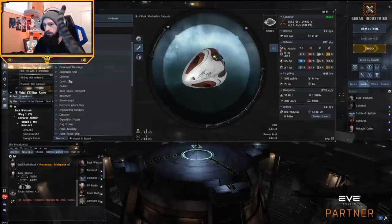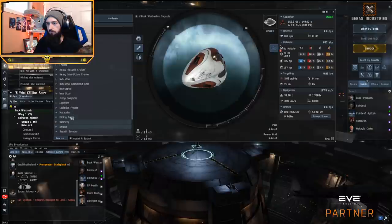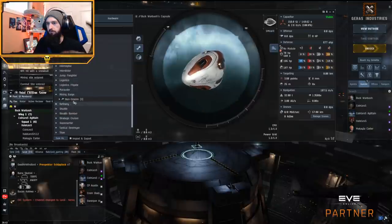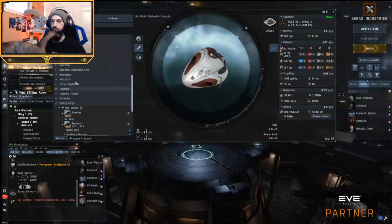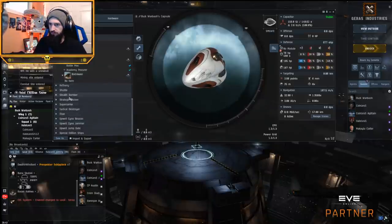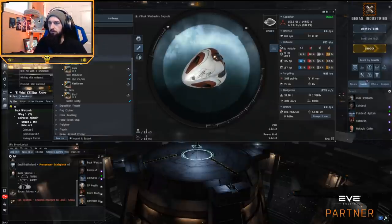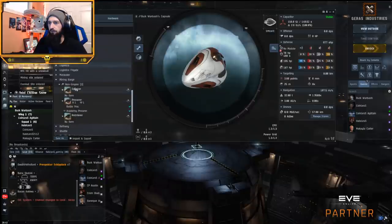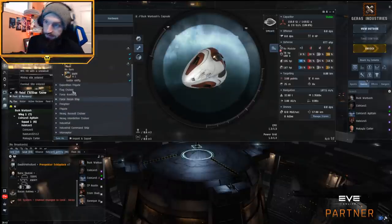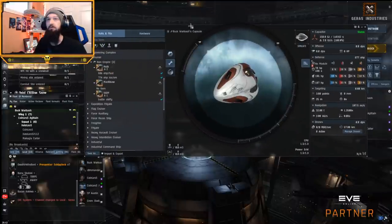So if I open up mining barge here, there are three of them — non-empire variants. And if I also open up Exhumers, they're alphabetical up here, and we have three there as well. So there are three variants of mining ships, and there's a tech one and tech two of each of the variants.